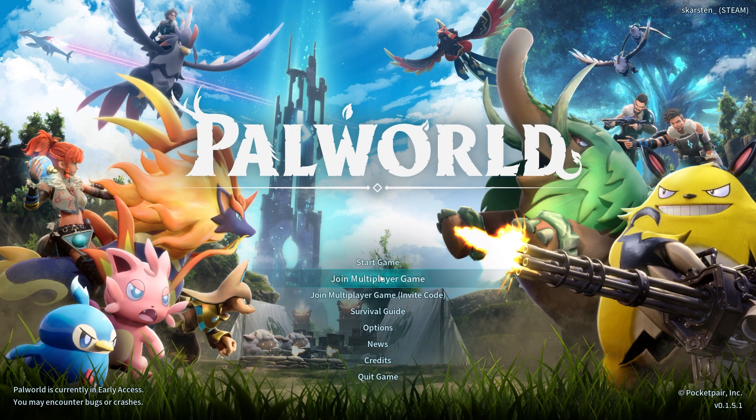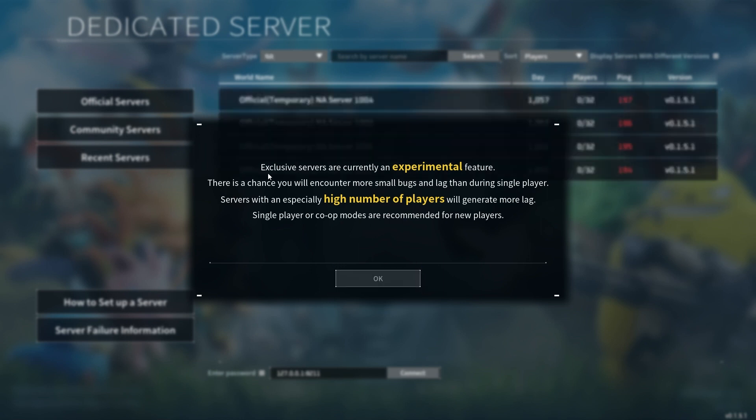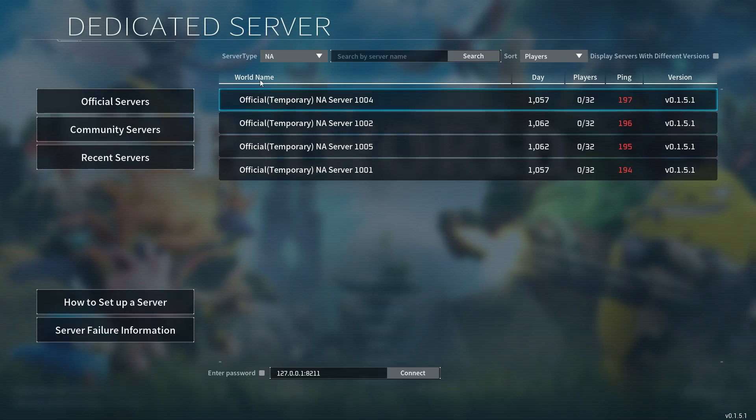Just click on 'Join Multiplayer Game.' When you do that, it's going to give you a pop-up: 'Exclusive servers are currently an experimental feature,' which means you're going to experience a lot of lag sometimes, especially if it's a server that's not in your region. Click OK.